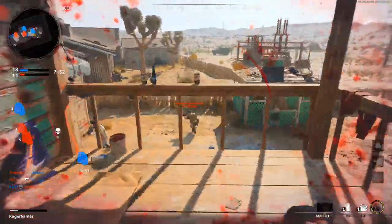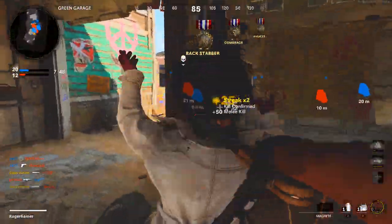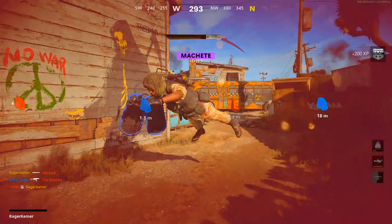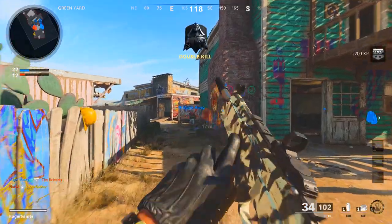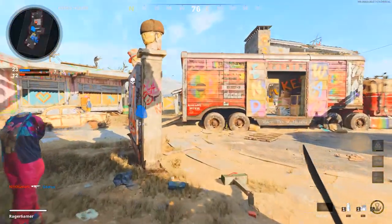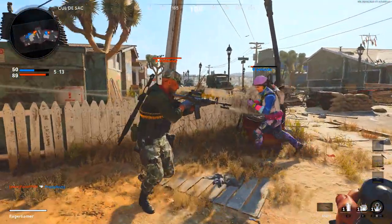Once you've done that 15 times, you'll earn the machete. For the class setup, for the primary you want something light so you can run around easily and stay mobile - I'd recommend an SMG, though it doesn't matter too much since you won't be using it much. For the secondary, put on the knife since that's what we need for the challenge.